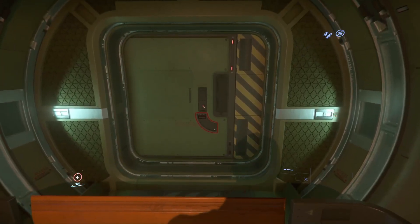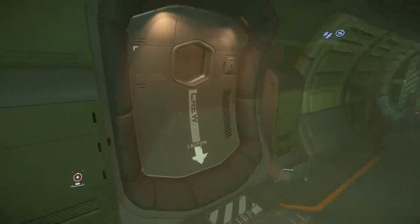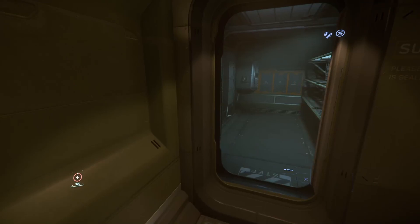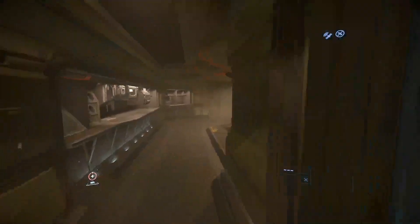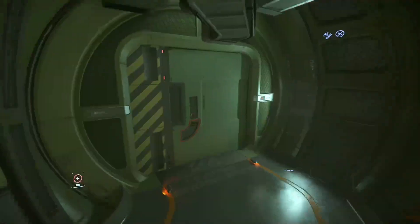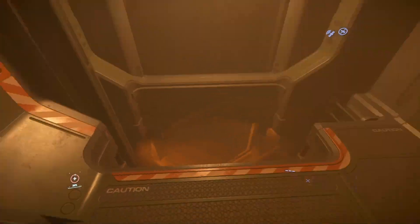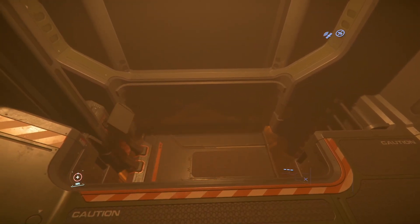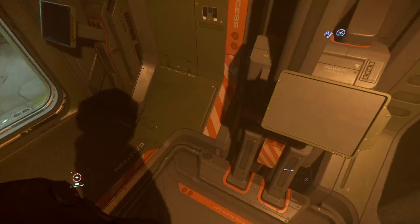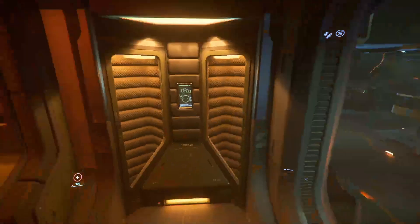Found the elevator up to the upper deck. I don't actually remember being up here - another crew quarters area, and this is like the cafeteria or lunch room. Looks like food storage and shelving. The doors are a bit finicky up here. And there's another engineering station - interesting. Found myself a new elevator back down.